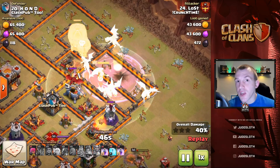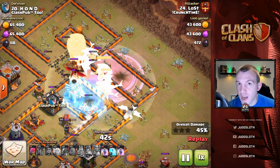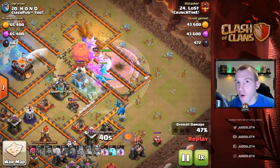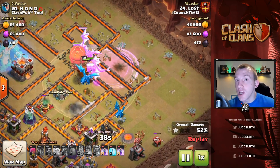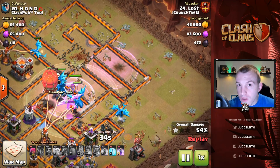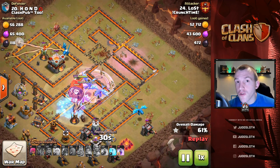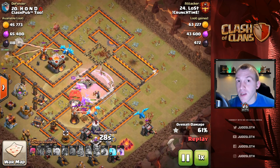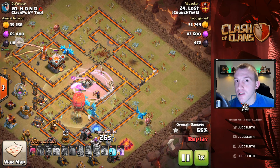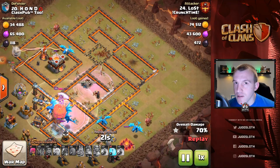In this Clash of Clans video we are going to show you some of the most popular attack strategies in the game right now at Town Hall 11. These attack strategies are trending to help you get the three stars, and we will break each one of them down giving you tips and tricks so that you can copy them and help lead your clan to victory. We have six different attack strategies for you so let's get into it.